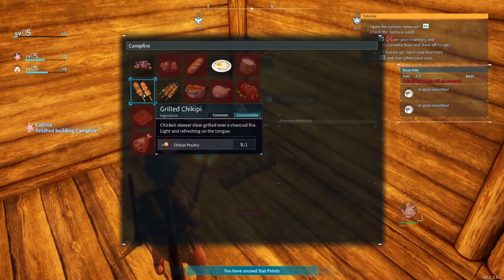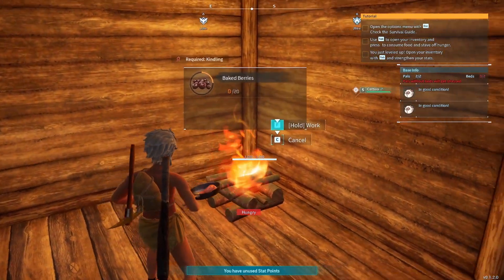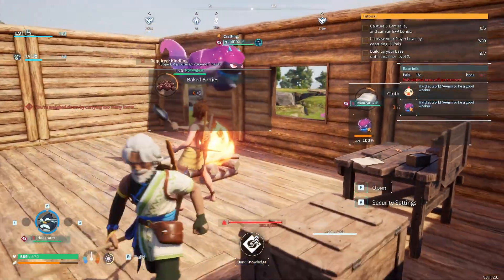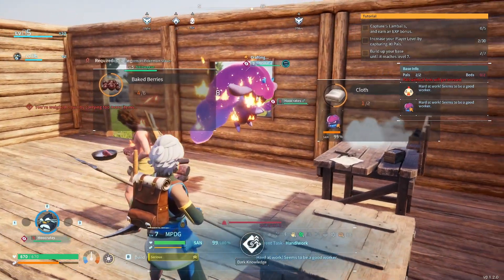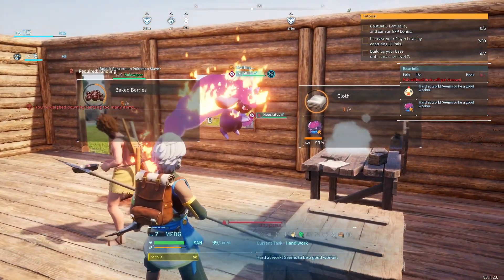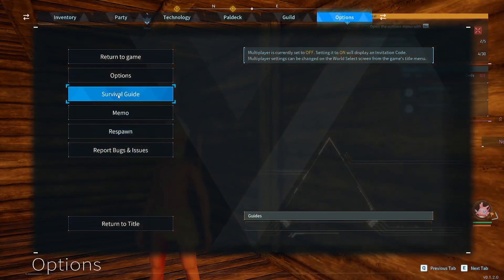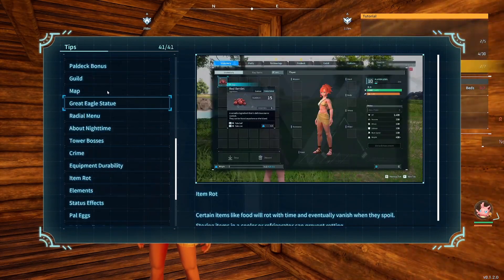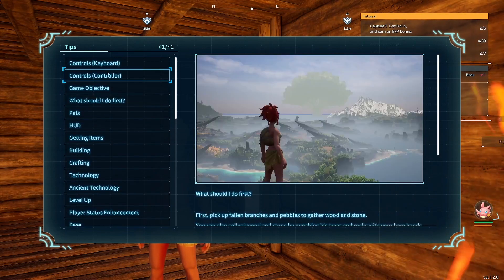Use a campfire to cook the food that you and your pals gather. It improves the nutritional value and keeps you and your pals well fed. When building a fireplace, make sure it's not in the path your pals will walk — they will walk through it and set themselves on fire. Also, don't open the menu and go into the survival guide; it tells you everything I'm telling you and more. Please don't put me out of a job.